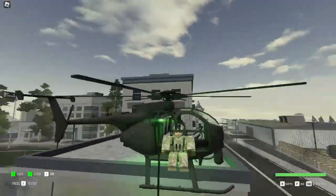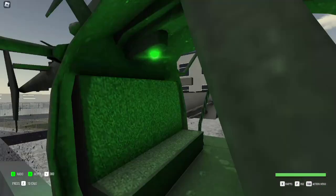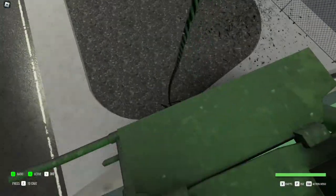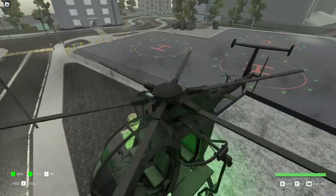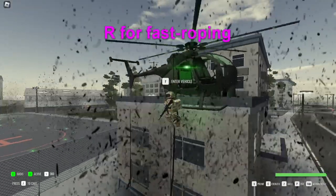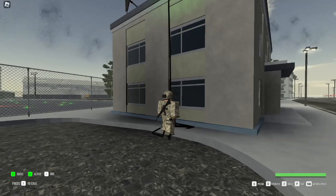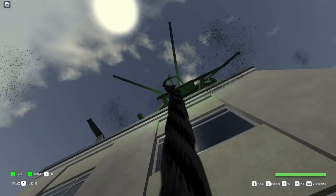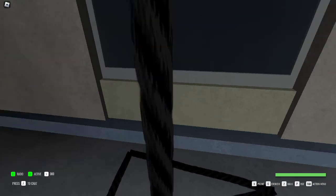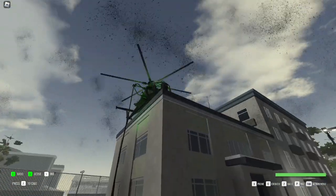Sometimes, to get into battle, you may need to rappel, also known as fast roping. To do this, simply switch to a seat which isn't a gunner, pilot, or co-pilot seat. Then, on the command of the pilot, simply press R on your keyboard — nothing else. Once you are safely on the ground, you are free to move about. Fast roping is useful for situations where a pilot cannot land in a certain area, and is also a quick way of dropping off troops.